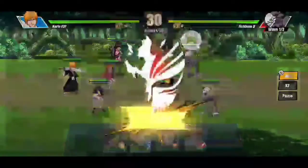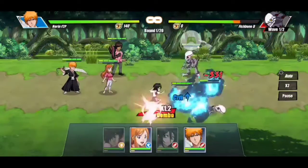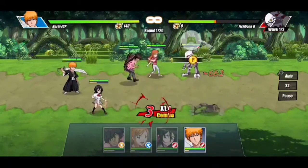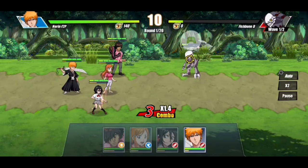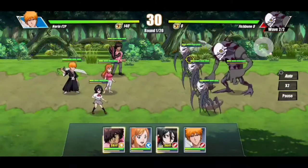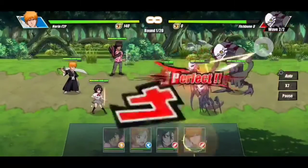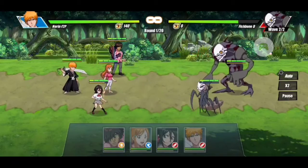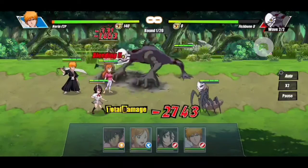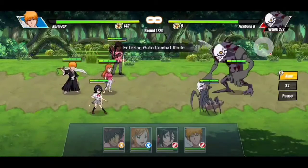There is an auto battle mode in this game, but you can also do the attacks manually. When you pick attacks manually, you click on the character's face and then you tap the bar when it hits the punch button — that's how you get a perfect attack. You can put it on auto battle, but if you do you risk not getting as many crits and perfect attacks.